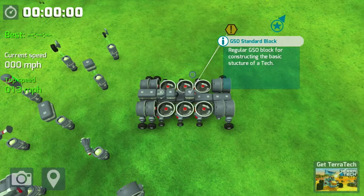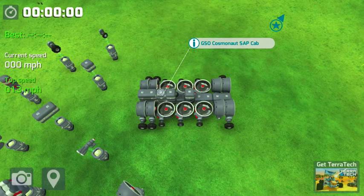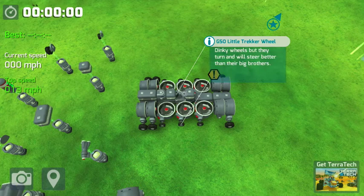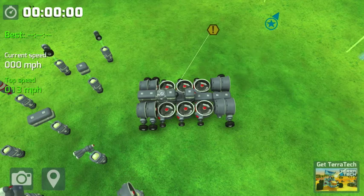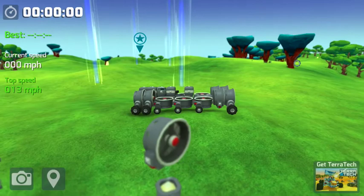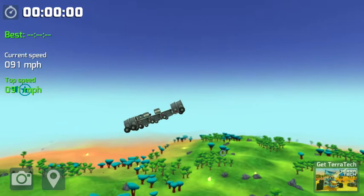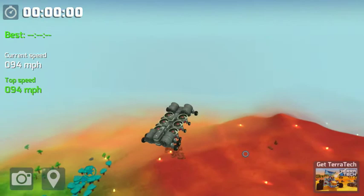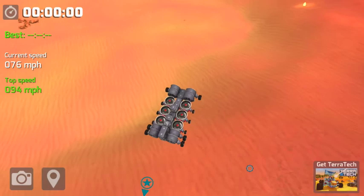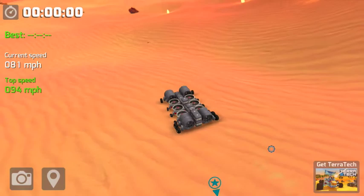The parts you need: GSO long block, GSO something or the SAP cab, another GSO standard block, GSO little trekker wheel, and the GSO standard block. If you don't have the cab like I did, put a long block where the cab is. I was just searching YouTube for ages trying to find how to fly on the demo version — on the demo version you don't have any wings, so I was searching how to fly on TerraTech without wings. There were just no videos for it. That's why I made this video. That's how to fly on the demo version.